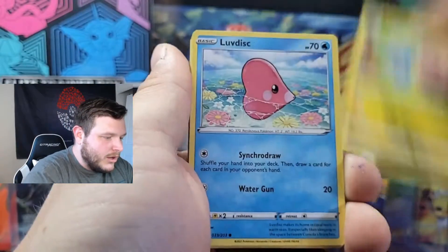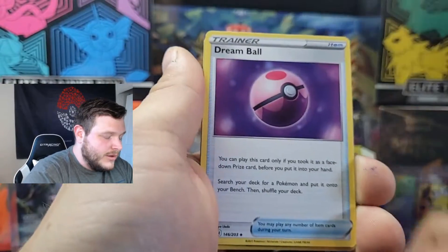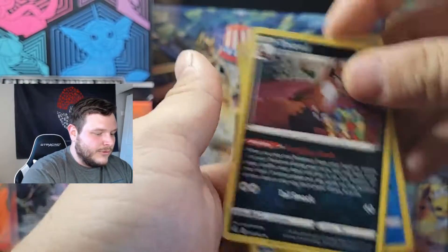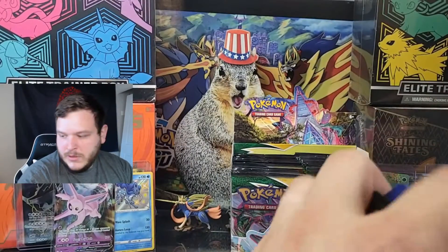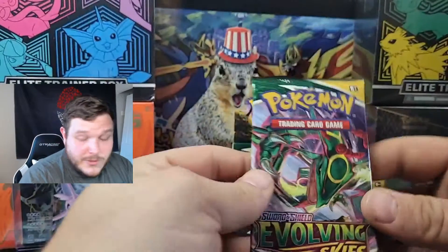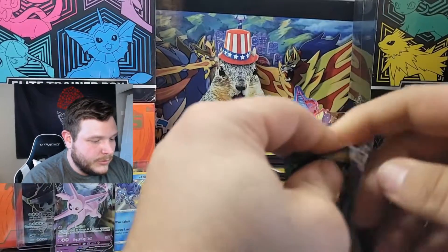Getting back into it with a Tentacool, Pumpkaboo, Bagon, Lovdisk, Seedot, Energy, Abelug, Vigoroth, Dream Ball, Bergmite is your reverse, and a regular rare Feeble. So just one hit so far — it was a good one though, not like great, but good. We'll take it.